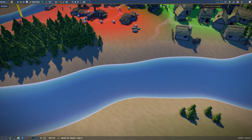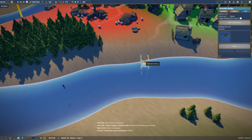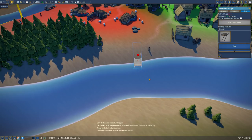Oh hey - how did we build a bridge? Love can build a bridge - so Control and mouse move. Okay.